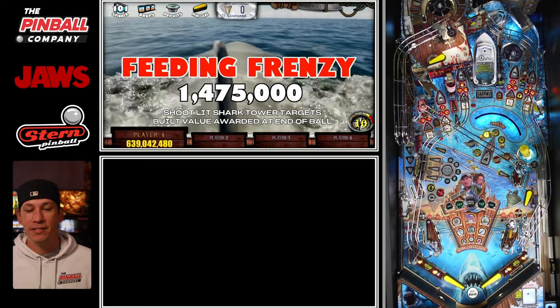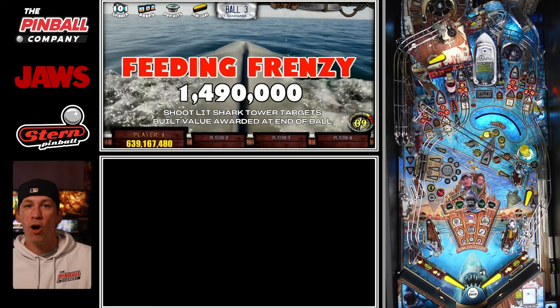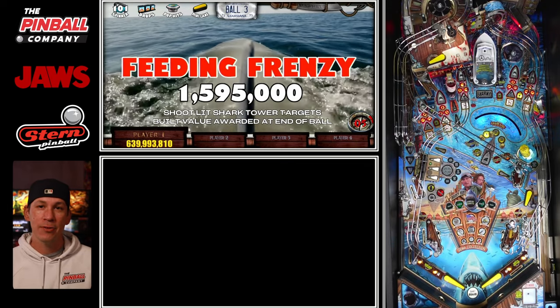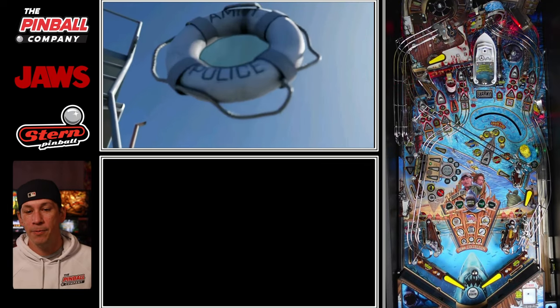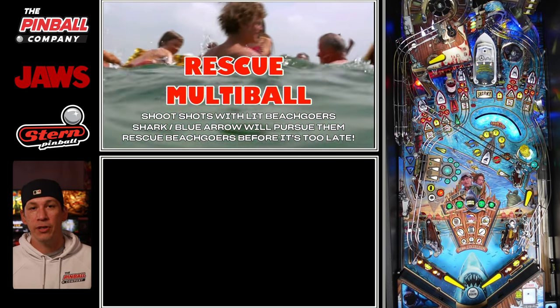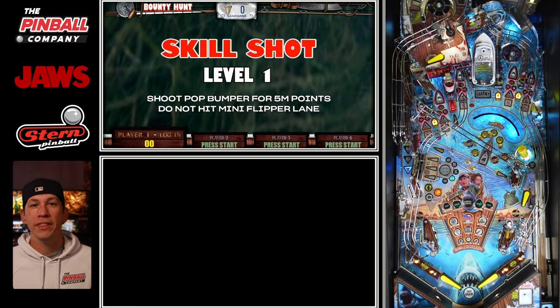There is an important caveat: once you close down all five beaches, you will enter rescue multiball. When you enter rescue multiball, the shot values reset and you have to do it all over again. What this essentially means is that you as a player have the ability to make some big-brain strategy moves — specifically which beaches you want to close, in what order, and what encounters you plan on playing.